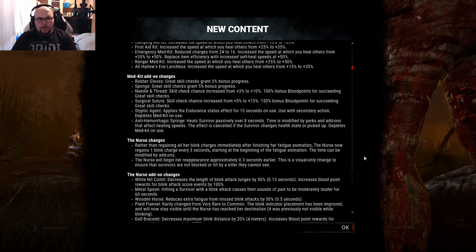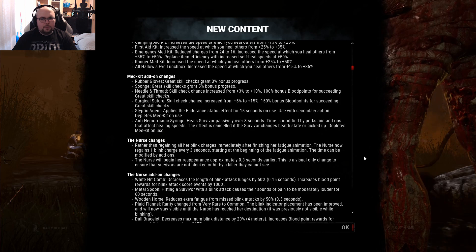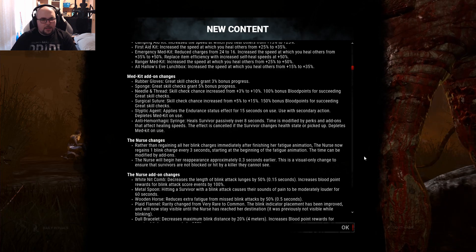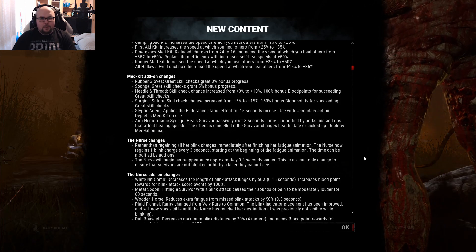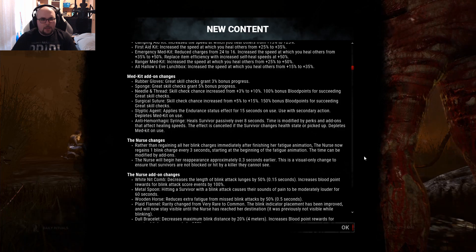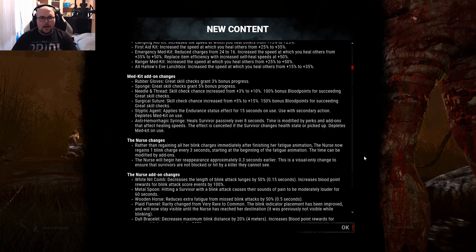The smaller former insta-heal, the Styptic Agent, now applies the Endurance status effect for 15 seconds on use - that is the Borrowed Time effect, which you can apply to yourself or to someone else. The greater former insta-heal, the Anti-Hemorrhagic Syringe, heals a survivor passively over 8 seconds. That time is modified by perks and add-ons that affect healing speeds, and the effect is cancelled if the survivor changes health state or is picked up. So neither insta-heal is an insta-heal anymore.